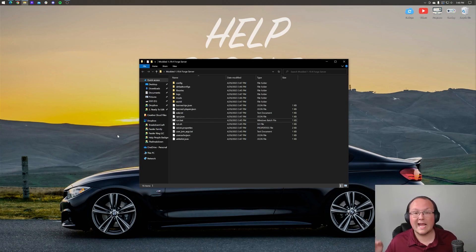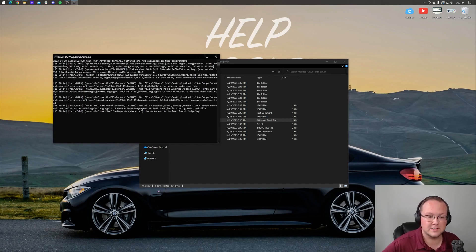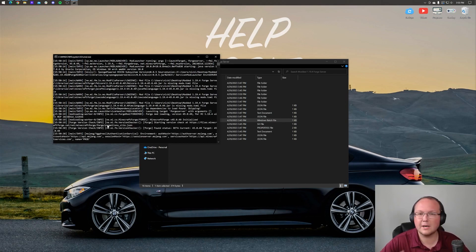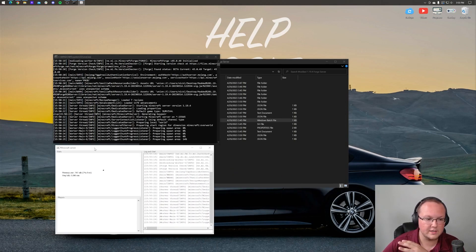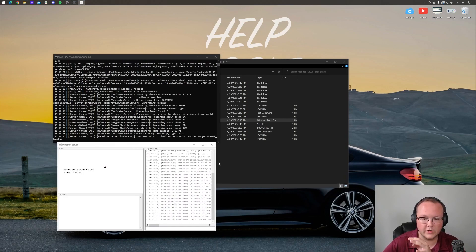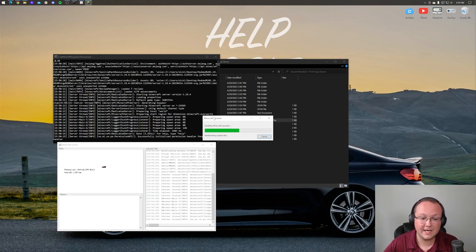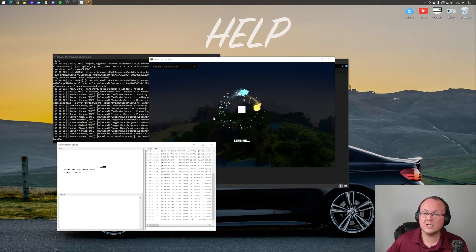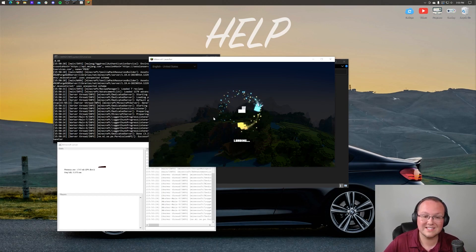To join the server, we want to restart it — just make sure whenever you stop your server you always type 'stop' in the console and hit enter to properly shut it down. Now open up Minecraft. Every time you play on your server, you need to play with Forge, otherwise you won't be able to join. Not only you, but your friends as well — everyone who plays on your server must be running the same version of Forge that the server is running.